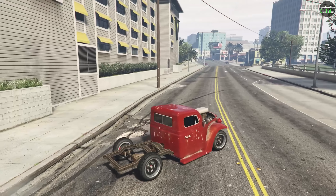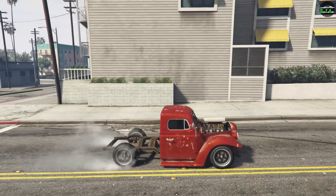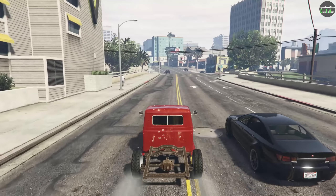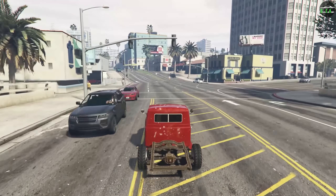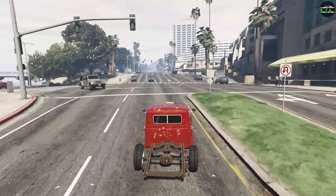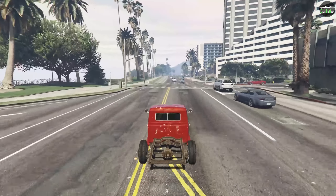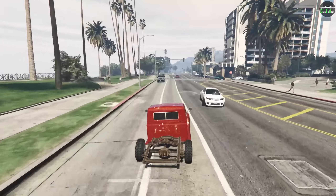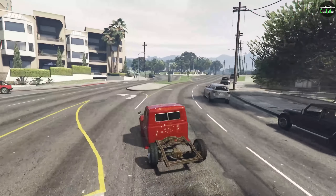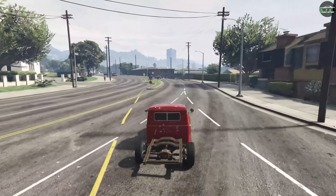I believe this one can do the same glitch as the Rat Truck where you do a burnout, let it roll forward, reapply the brakes, and then it does that wheels-spinning thing. Yeah, there it goes. If you do it at the airport once it gets going it goes really fast. On the Rat Truck it does like 200 miles an hour when you do that glitch — I have a video on that, I'll probably link it in the description. But it works a lot better on the Rat Truck. On the Rat Loader it's a bit trickier to do and I don't think it's as fast. Definitely if you want to do that glitch you're better off with the Rat Truck.